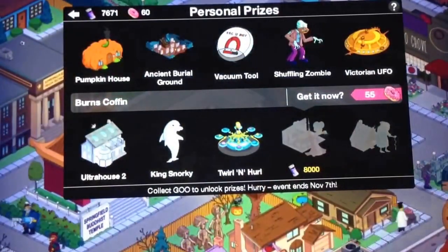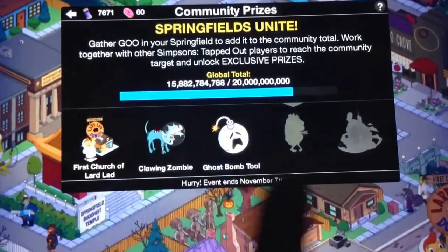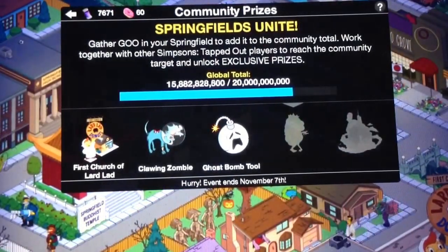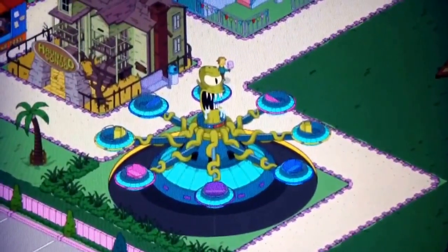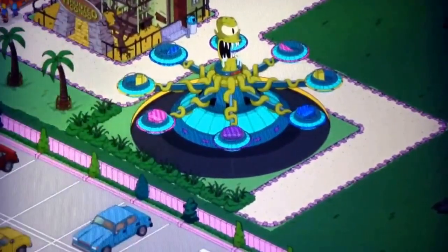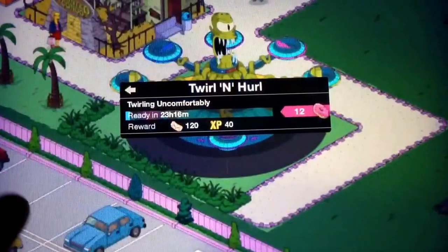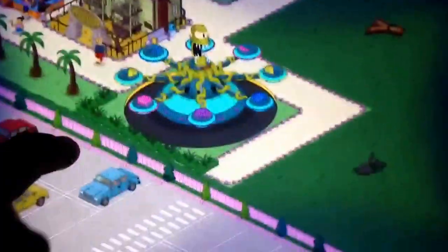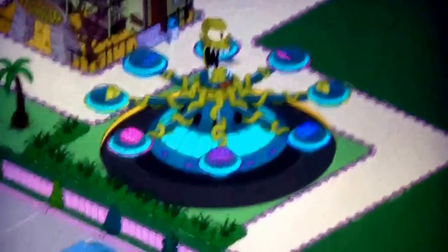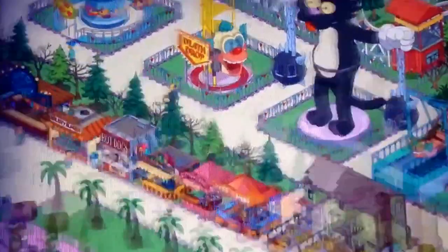I got all these other prizes, of course. Here is one of the coolest things you can get — this thing here. It's really awesome, especially when it spins. It just goes around, and every 24 hours you get 120 tickets. It's unfortunate that it's in Krustyland because I really want it in my Springfield. It looks really awesome, but we got other stuff for Krustyland. I'm finished with the Krustyland update as well, so that's awesome.